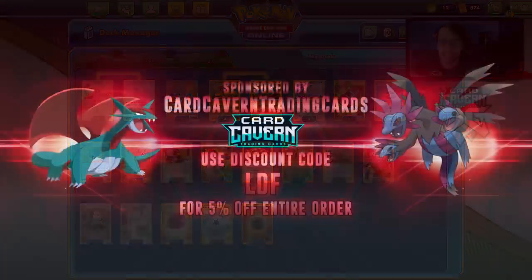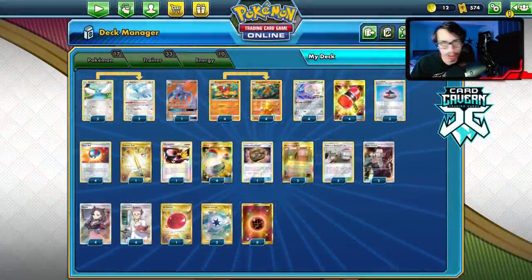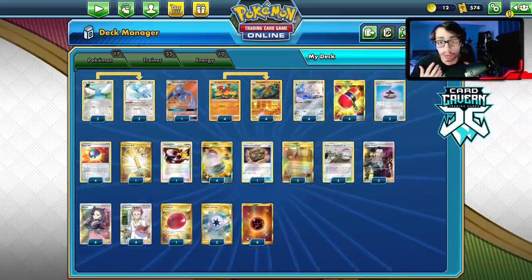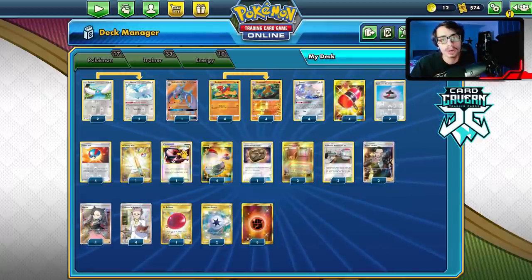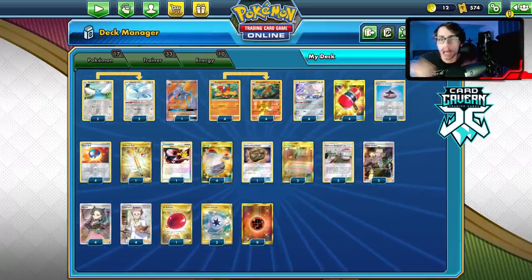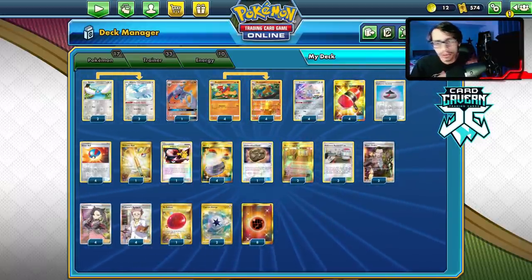But first, check out the sponsor: Cargavin TCG. If you're ever looking for any PTCGO pack codes, get them over at Cargavin — they sell PTCGO codes online for the cheapest prices. Whether it be Vivid Voltage, Darkness Ablaze, Team Up, Sword and Shield Base Set, or Rebel Clash, get them over there. If you use my discount code 'LDF' you get 5% off at checkout.